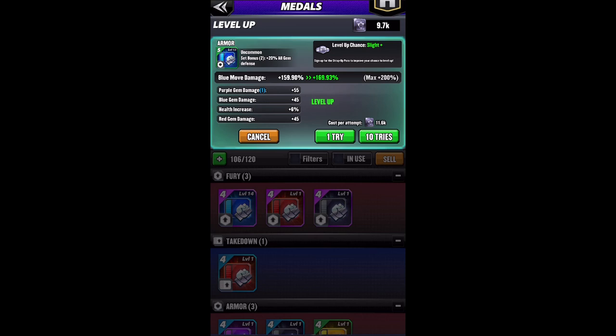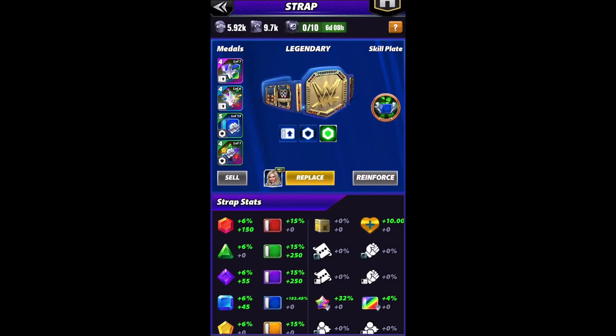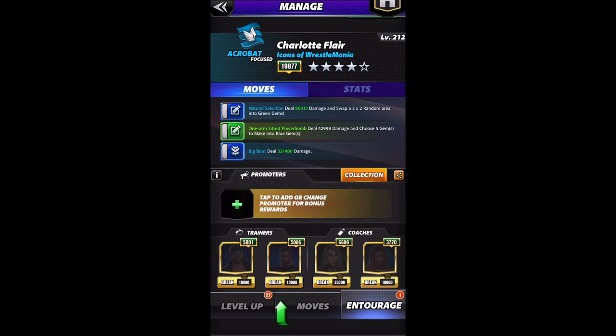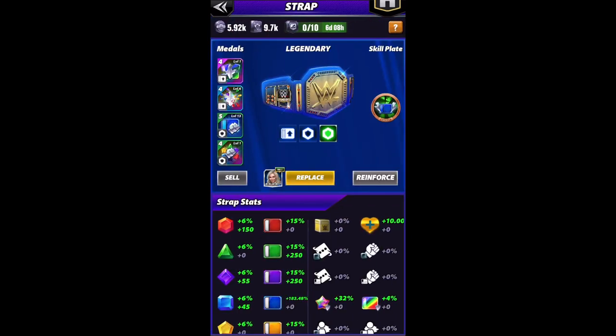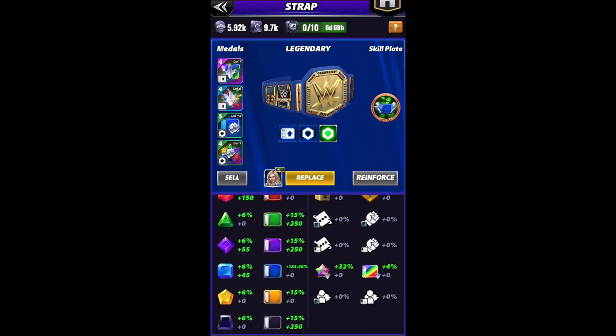A tier five one color percent medal caps out at 200%. Mine is not there yet — RNG hates me, every time I try to level this medal up, it goes 0 for 10. But I do have the medal at level 13, so I'm adding 159.9%. That goes onto the base damage of the Big Boot — it doesn't go onto the base of 321. The medals work by doing their percentages off of your base damage, and then it adds the trainers. Otherwise you could do absolutely nutter bar damage.